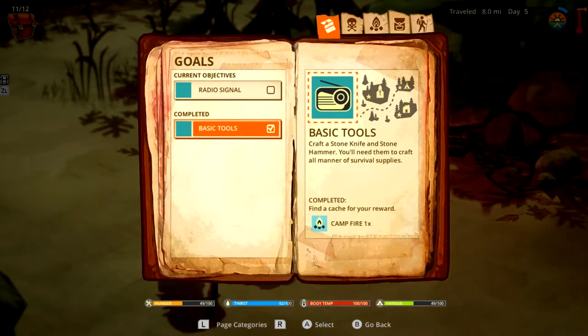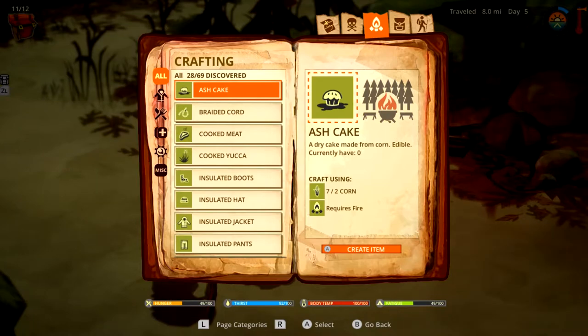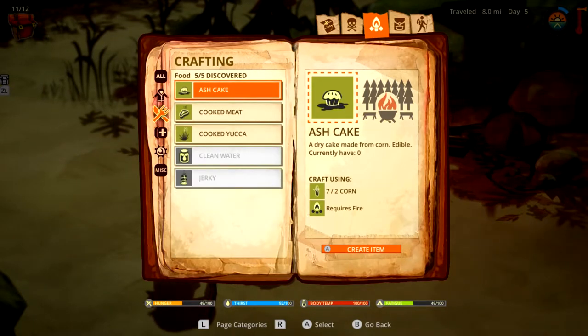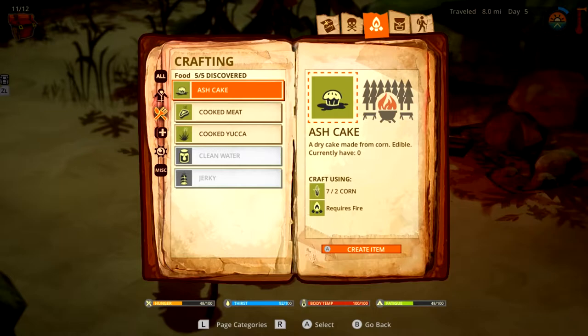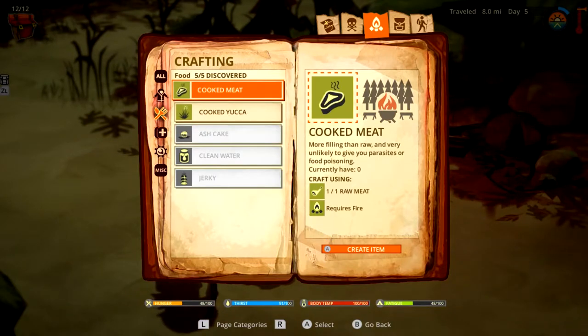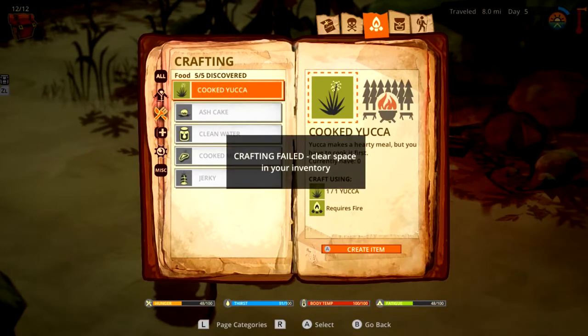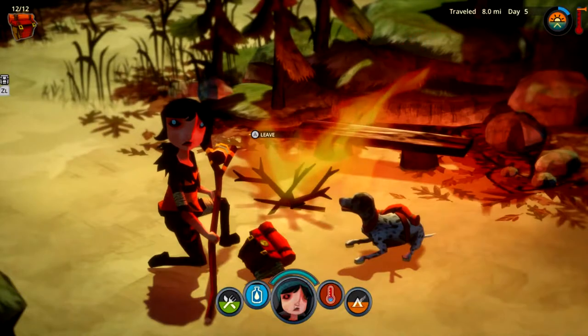Found a cache for your reward, plus one campfire — that's my reward. I'm just making food. I'll cook the meat — ash cake. I might as well make a buttload of ash cakes and use my corn up. Oh, you can make jerky actually — oh no, you need salt. It cooks yucca too. Crafting found, clear space.